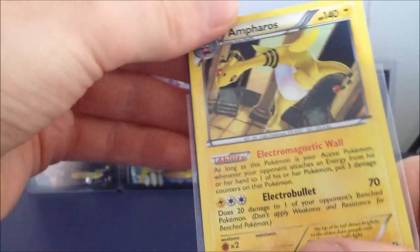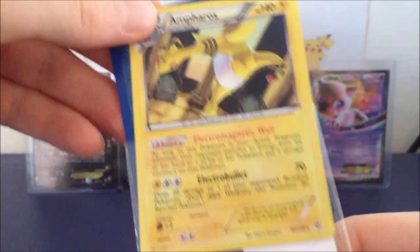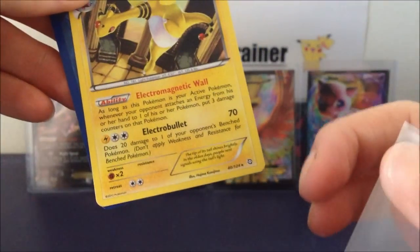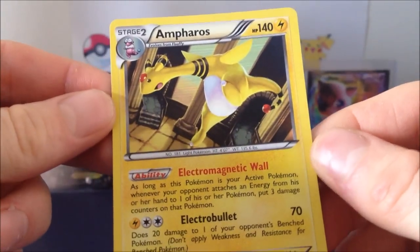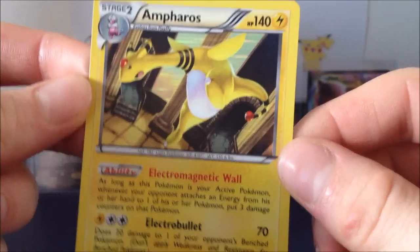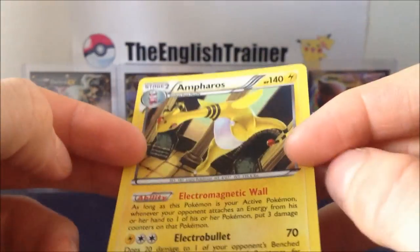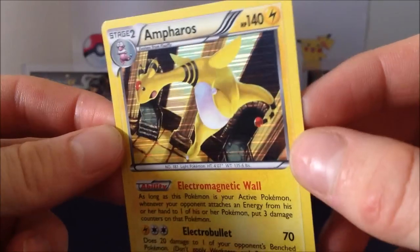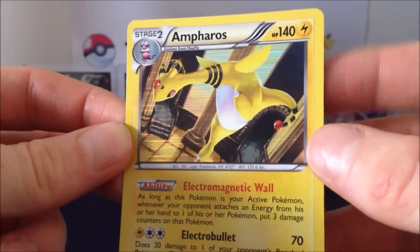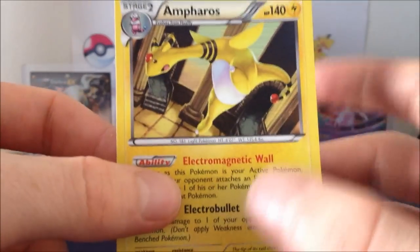It is a mint condition Ampharos, and they've included an extra card - so I don't know what that is. Bonus card! They've sent a bonus card, that's pretty awesome. So I purchased it - I keep calling it Agra Ampharos after the guy on YouTube - a rare holo Ampharos from Dragon's Exalted, mint condition. I'd say it's mint, there's no damage whatsoever. I really need that card, it's a really nice holo, probably one of my favourite cards in this set just because of the colour. So that's a really nice addition to my collection, I can take that off my list now.